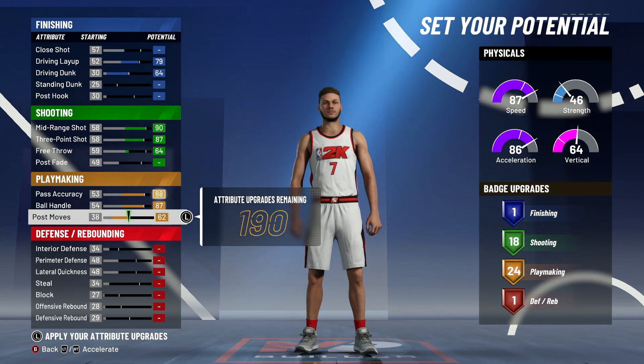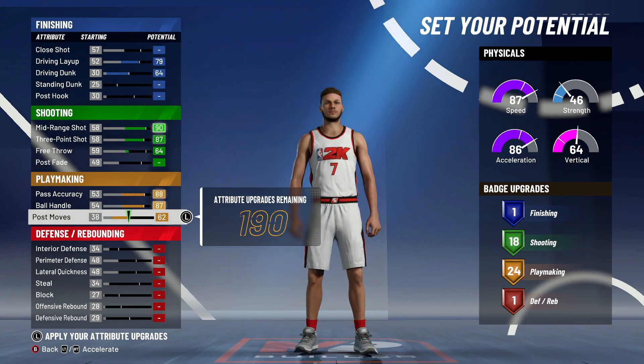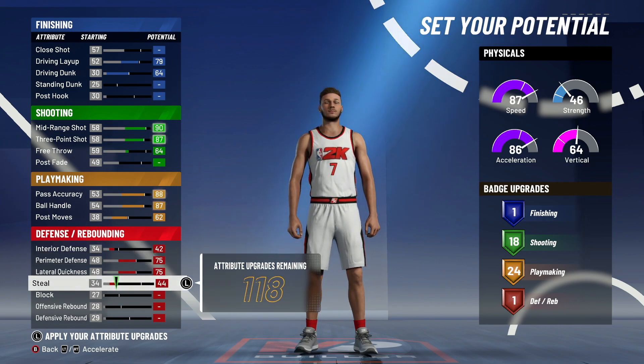You get 24 playmaking badges — that's the main reason I set it up this way. You can adjust and get more finishing or shooting badges instead, but I want all the playmaking badges. I'm trying to drop people, so I need tight handles, space creator, and all that stuff.